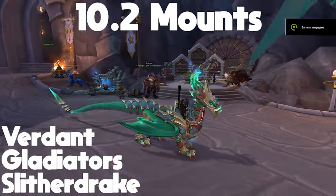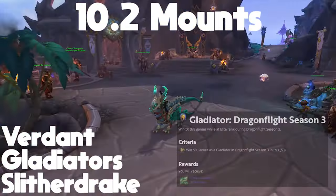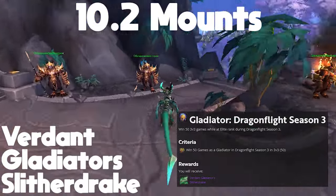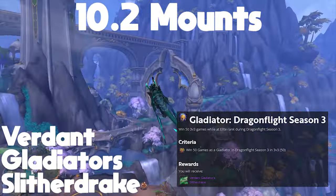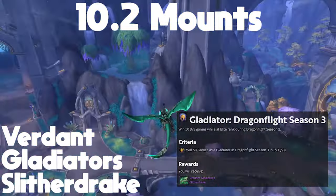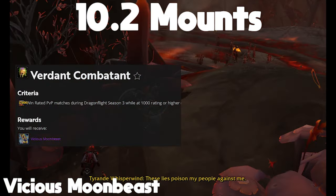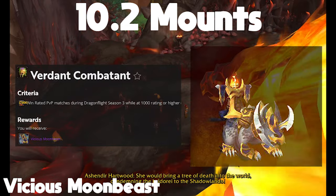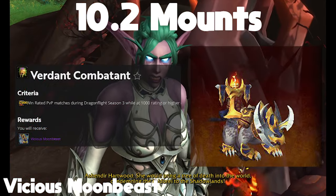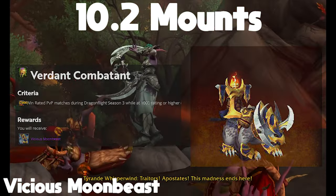The first one is the gladiator mount, the Verdant Gladiator's Slither Drake. Much like many other gladiator mounts in the past, it requires you to hit 2400 rating in 3v3 and then win 50 games above 2400 rating. If you don't think you're able to hit 2400, you can also grind out conquest above 1000 rating and get the Vicious Moonbeast. This mount is only available this season, but you can always buy these mounts with a vicious saddle after the season ends.